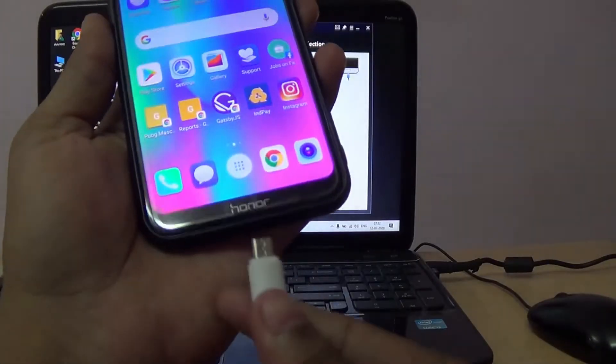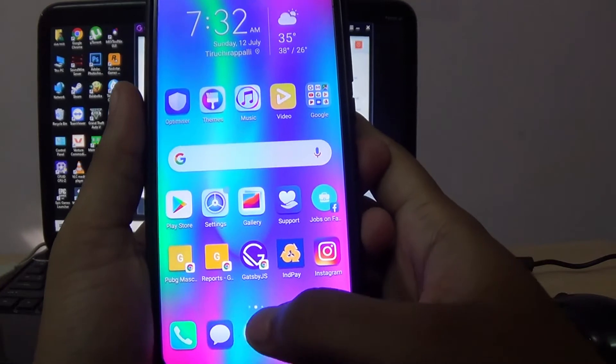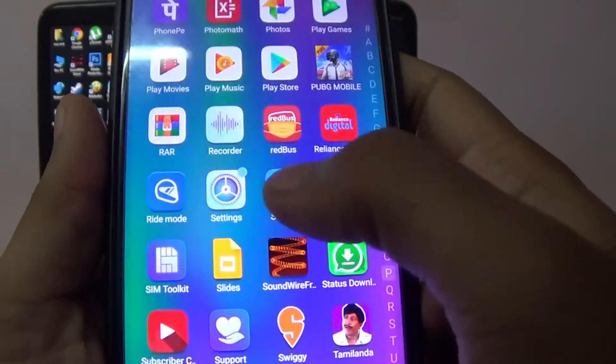Connect the USB cable from PC to your Android phone, then you need to go to Settings on the Android phone, search for the Developer Options, and enable USB debugging.